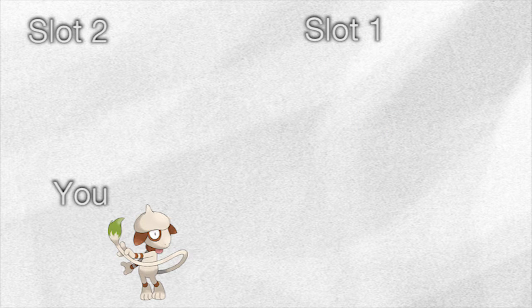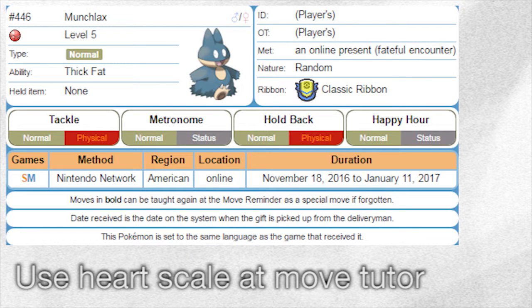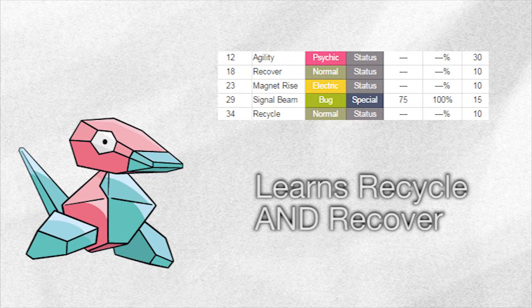The healing move is to make sure that you don't spend a billion dollars on health items trying to keep your trainer alive. After Alpha has a healing move, level it up until it has Sketch again. The next move you'll need is Recycle. An easy way to get this is on the event Munchlax, or if you don't have that, you can get it from a Porygon gifted to you in the Aether House. Use the same method as before to put Recycle on Alpha.